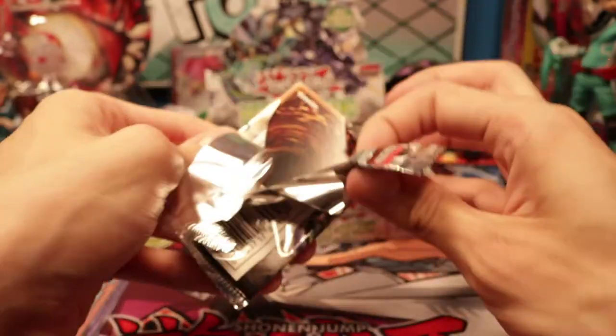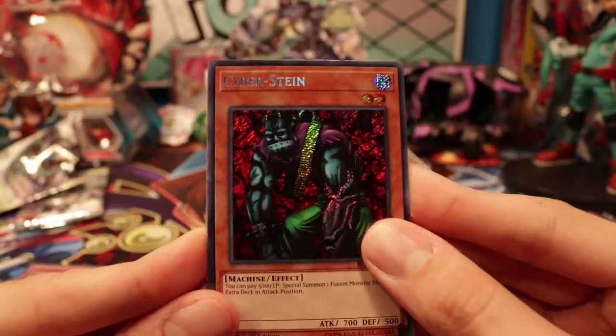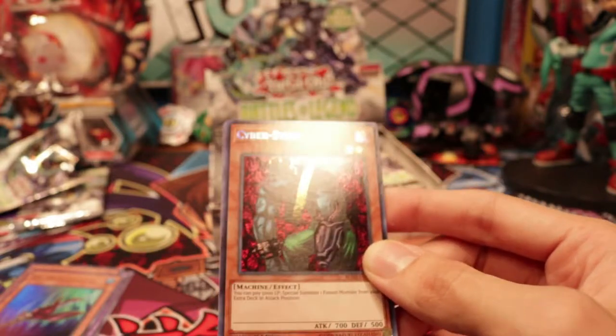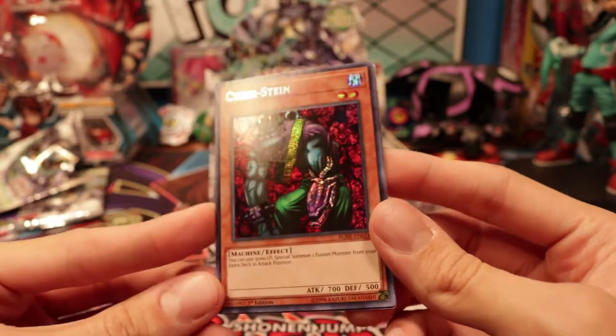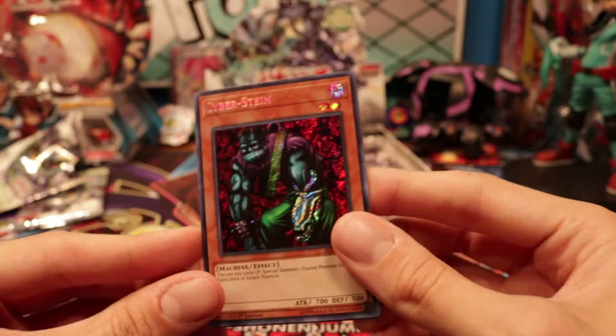That's what I'm looking for out of this, because I just really need the Sea Guerrero one now. Ooh — Sea Guerrero Cyberstein! This card is a monster. I'm surprised they unbanned it — it was a problem for a while — but I've actually never had a Cyberstein. So to have a Secret Rare one, that's pretty sweet, honestly.